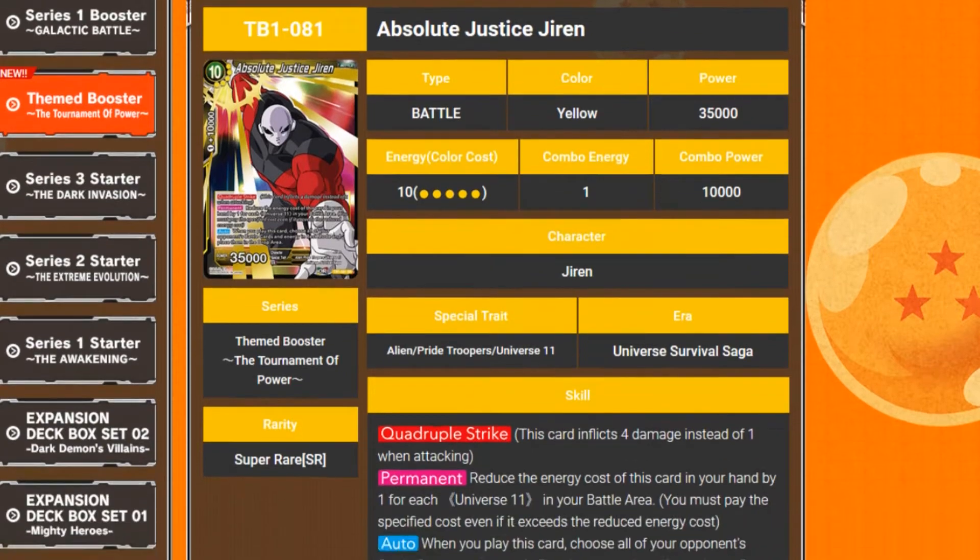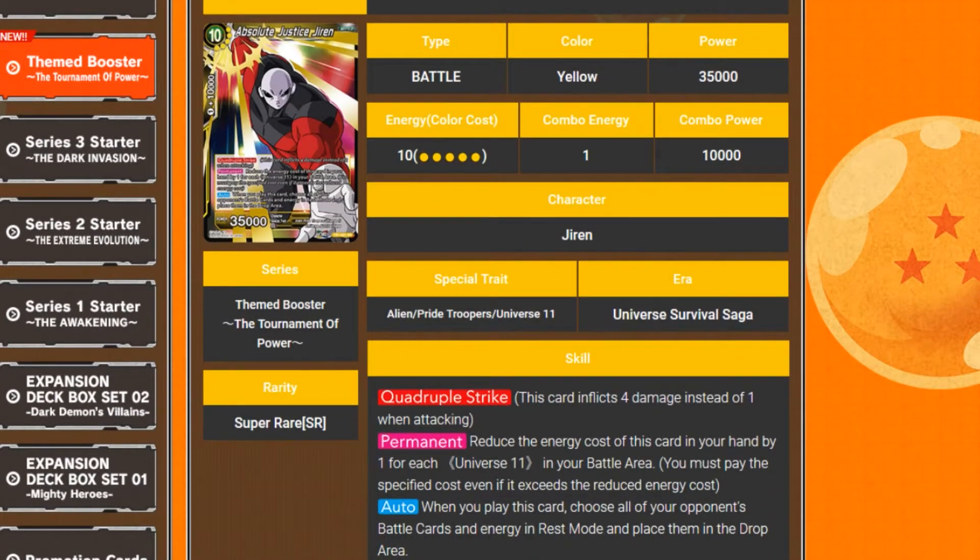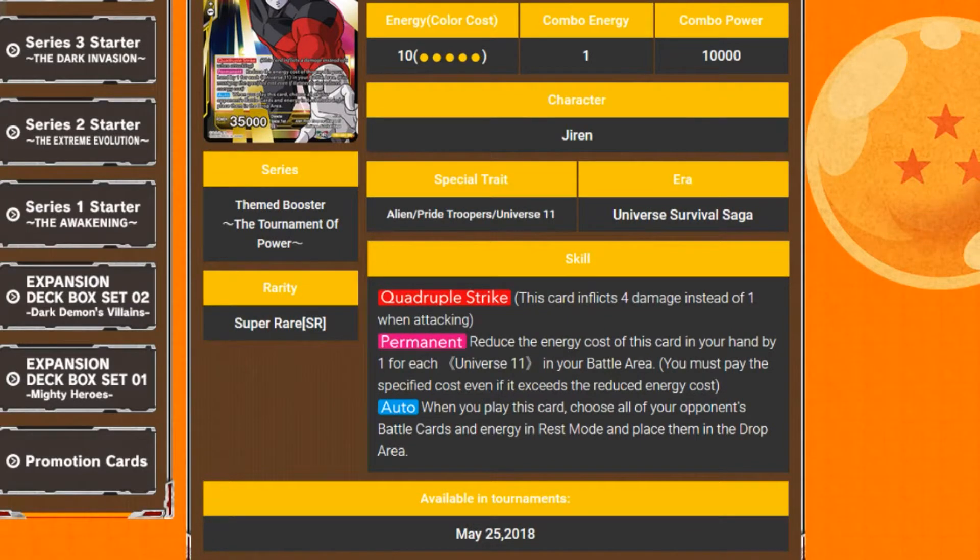Absolute Justice Jiren — he's a 10-drop, 35k power, quadruple strike. So that's like half their life gone if it hits. Permanent: reduce the energy cost of this card in your hand by one for each Universe 11 in your battle area. You must pay the specified cost even if it exceeds the reduced amount — so you have to pay five yellow regardless, but you can reduce it to just paying five yellow energy.